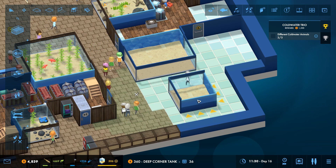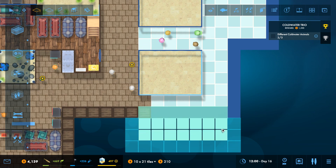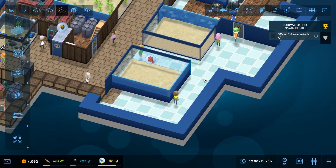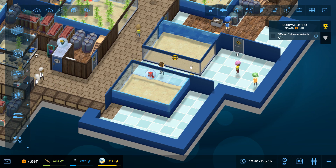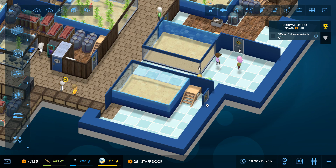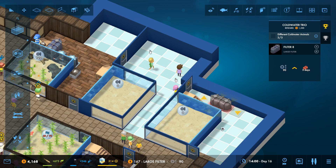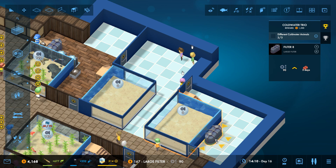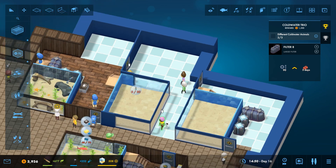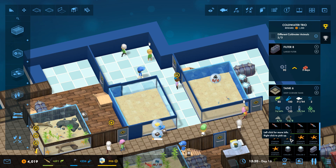Maybe I can make a deep corner tank over here and put in more cold water animals. I'll expand it for our staff as well. Let's get in a couple of staff doors, and then I'm going to need basically the same setup — a nice large filter with two chillers. I'm going to need to research a better chiller for sure. Then let's move some of the cuckoo rassy over here with a couple of starfish.